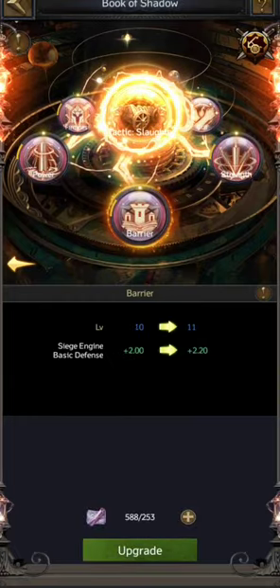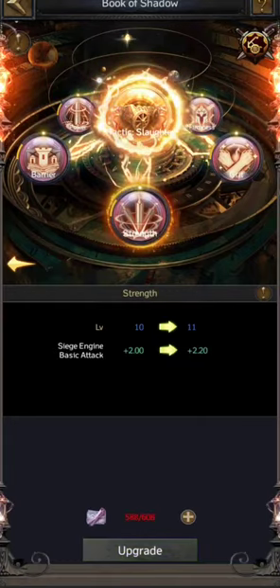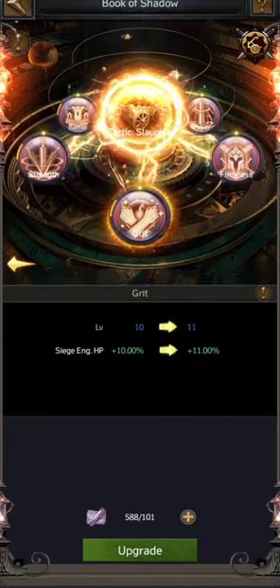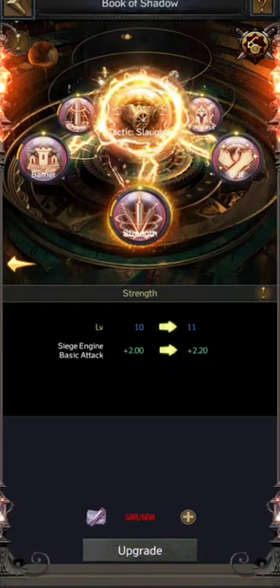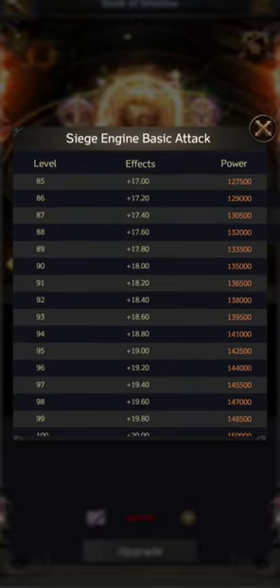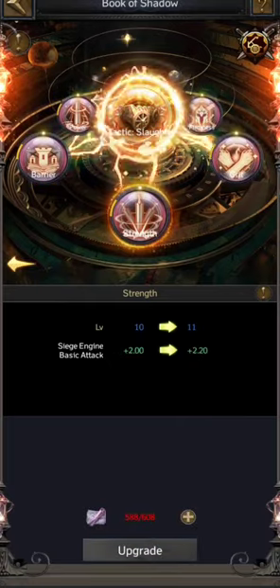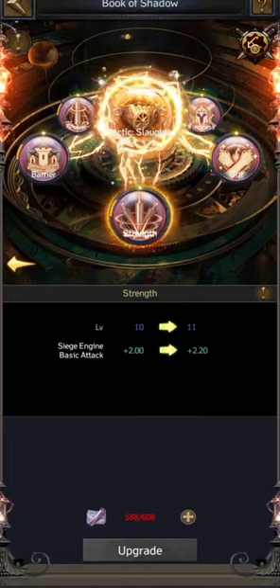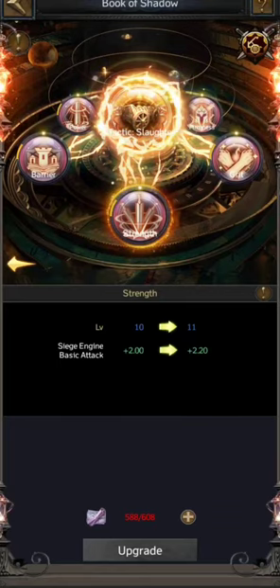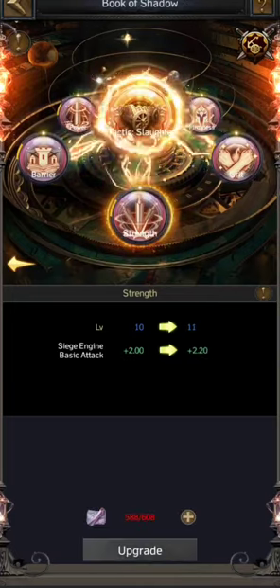The second thing we see is this arrow option, and if we click on it we reach page number two of the tactics, which is in purple color. The attributes are the same: basic attack, basic defense, attack, defense, and health. The values are a little different — for example, health is still 100%, but basic attack on page two is 20 instead of 30. So combined from both pages you get 50 basic attack, 400 attack, 400 defense, 200 health, and 50 basic defense from one tactic worn on a lord.